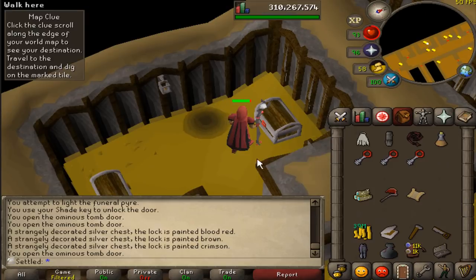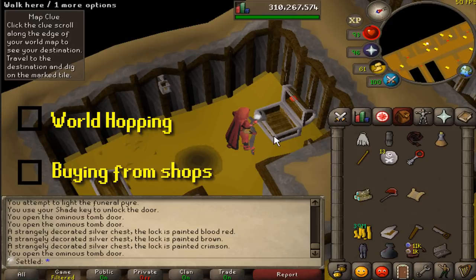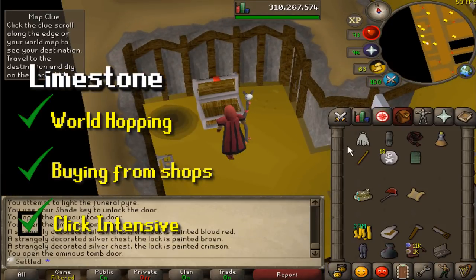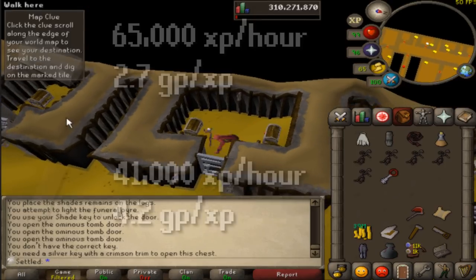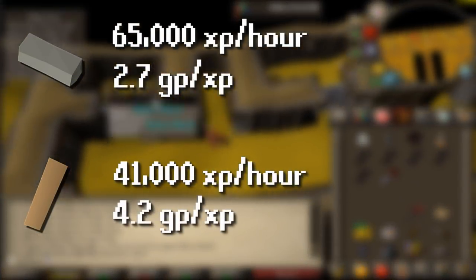I do truly enjoy every single skill in this game, but there are two things that I don't really like doing when skilling, and that's world hopping and buying from shops. Limestone has both of those and is pretty click intensive, so I think this skill is really going to test my outlook on that. A lot of Ultimates just choose not to do the method at all, but it is not only the fastest but also the cheapest construction method there is, and it's about 65k XP an hour.